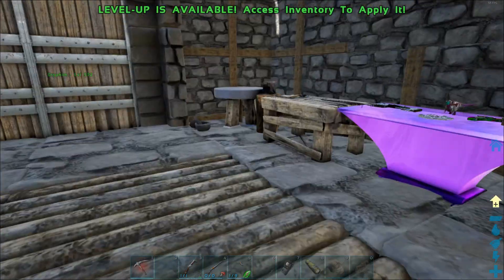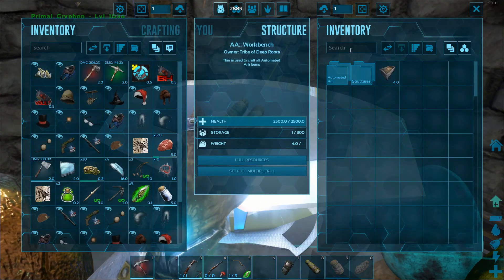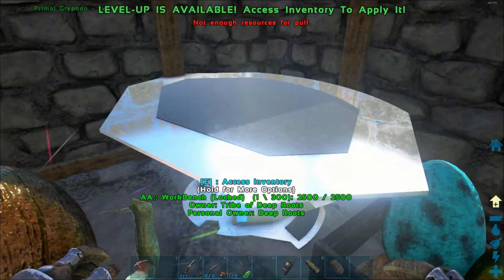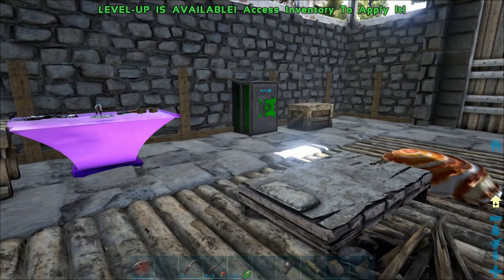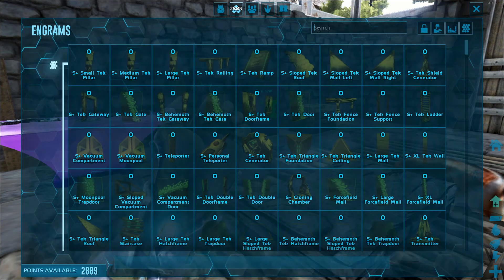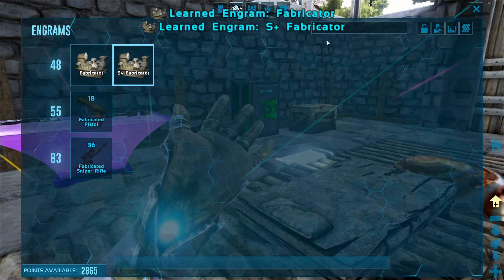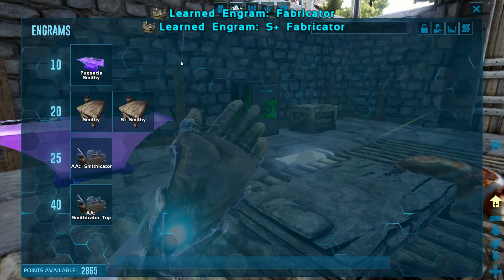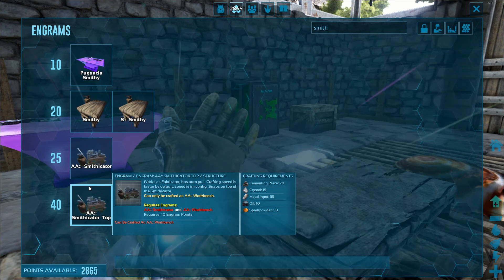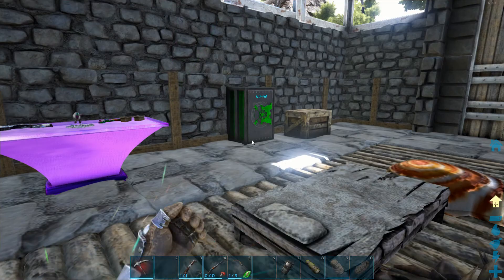Let's go over to our AA workbench — we're going to need electronics. Electronics requires a fabricator, so let's go ahead and learn one. We'll go with the Smithicator, which is part of Automated ARK. Basically the Smithicator has a top and a bottom — the bottom is a regular smithy and the top is a fabricator, all in the size of a smithy. Pretty awesome for saving space.